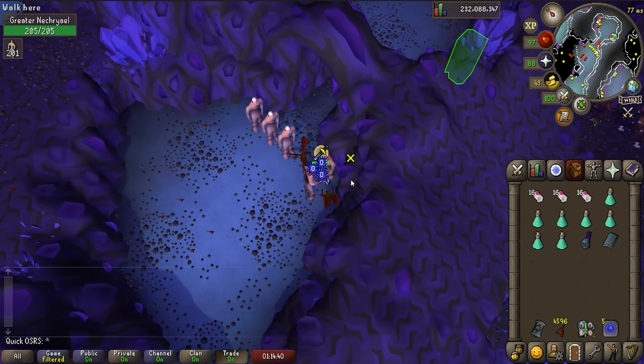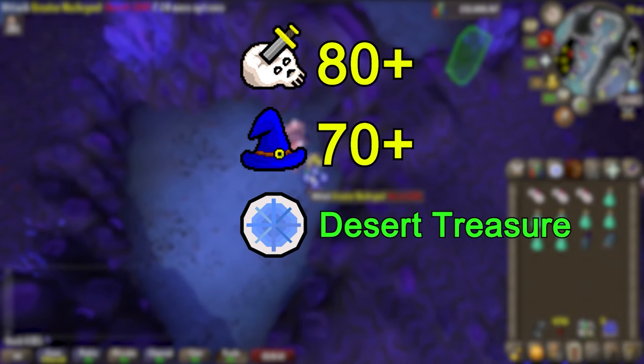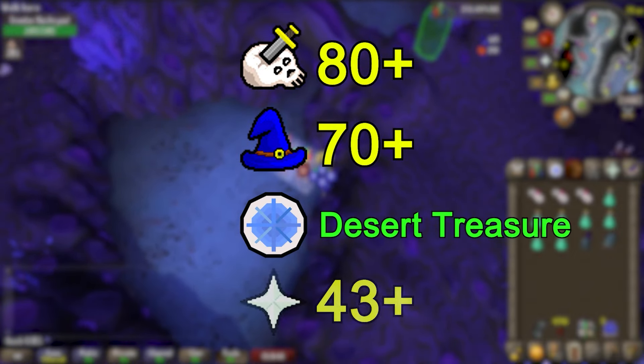To start bursting Abyssals you'll need at least level 80 Slayer, level 70 Magic for Ice Burst, have completed Desert Treasure, and a minimum of 43 Prayer to protect from melee.